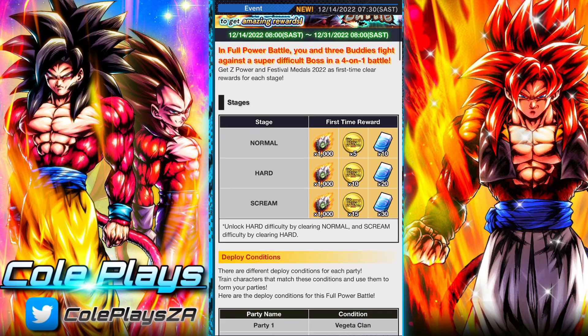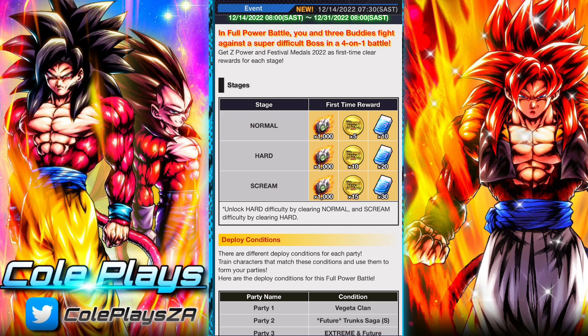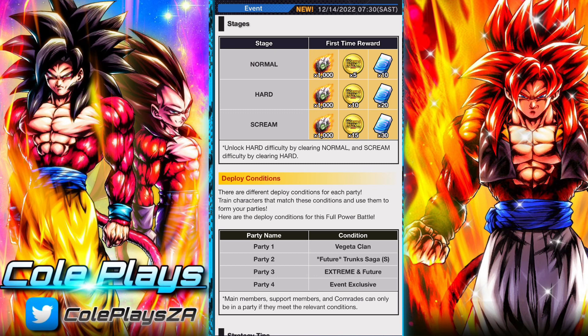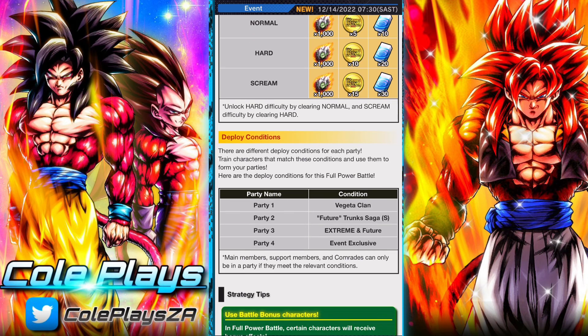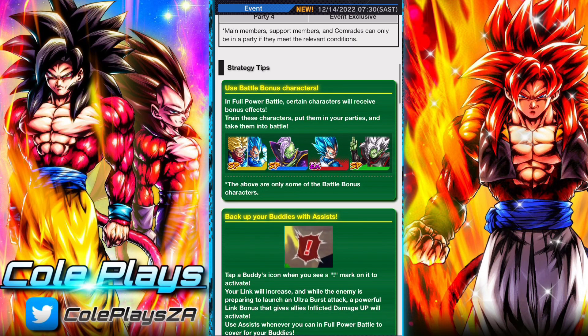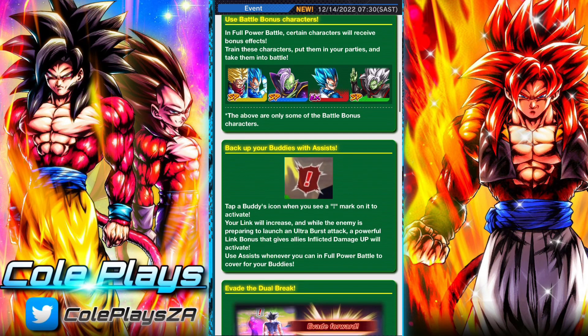During special events these full power battles drop the Legends Fest Medals, which is great, and some slot removers. You can also redo them to get more Legends Fest Medals, and they'll drop a significant amount of Z-Power as well. Since they've changed them, full power battles have been fine — the normal difficulty is pretty accessible and the rest is relatively challenging.